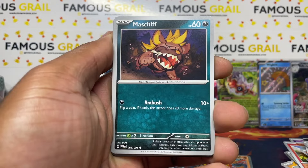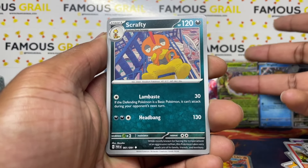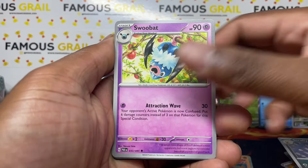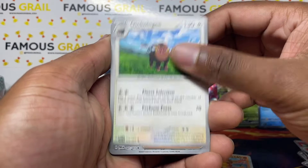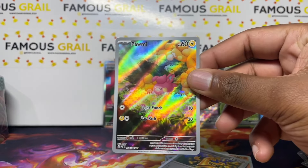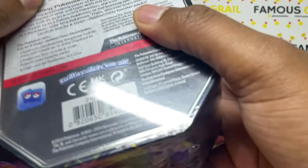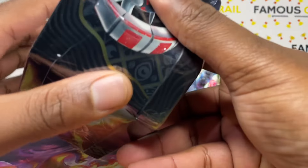Baby shiny Pikachu — still need that one! Chat, I still need the Mew and Charizard SAR-wise — those are my only two chase cards. We did pull the AR in each of these tins which is nice. Baby shiny-wise my main ones are Entei, Pikachu, and Lucario — those are my main baby shinies I'm chasing.